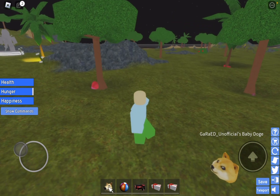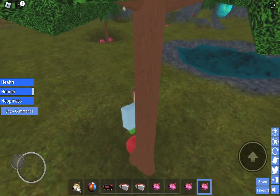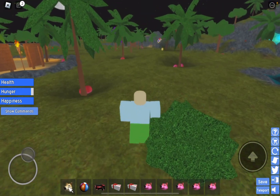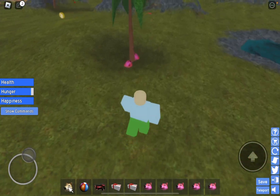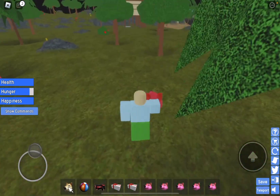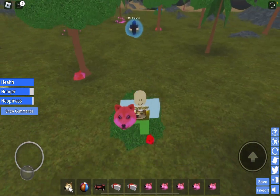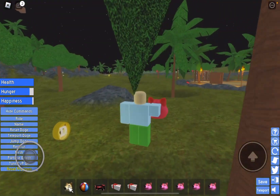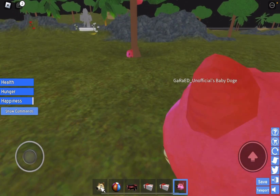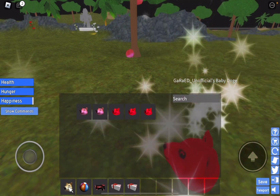The first tip for this is always make sure to stock up on these berries. These are gonna be really good for feeding and for getting XP faster. If you just walk around the island you'll see a bunch of berry sources, especially the trees. Just make sure you get enough of these berries, get to your Doge, and feed it — it will eventually grow if you feed it enough.